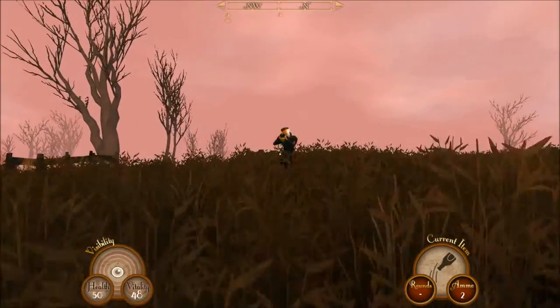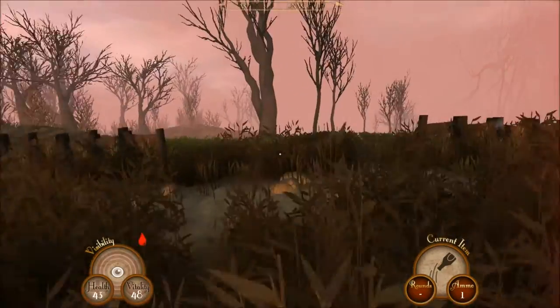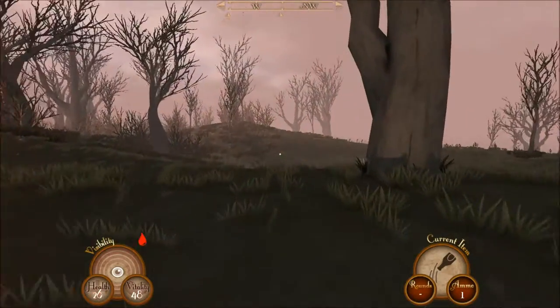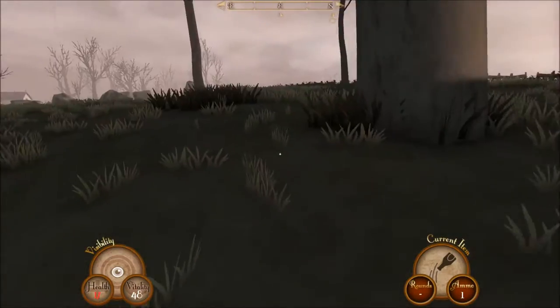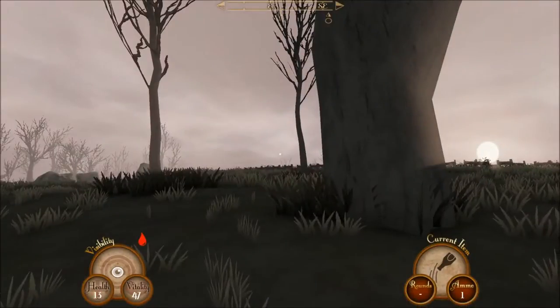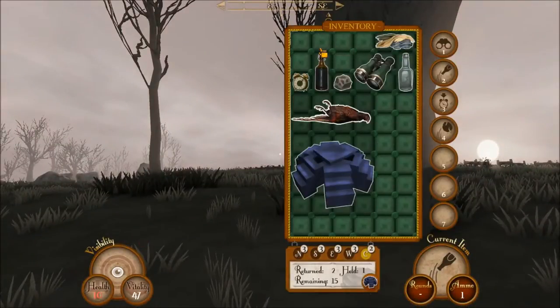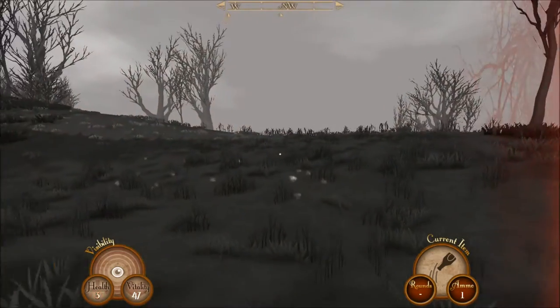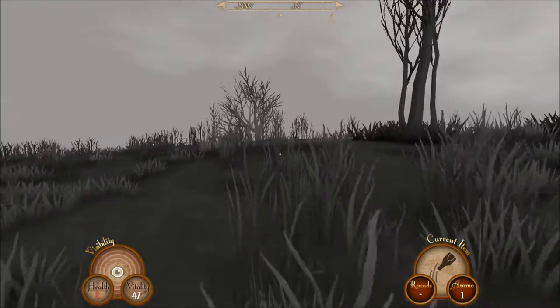There's his buddy. That bottle - and I'm bleeding. If you're bleeding, you can go to your inventory and use some bandages. So that's something. But I'm gonna die anyway, so it doesn't matter.